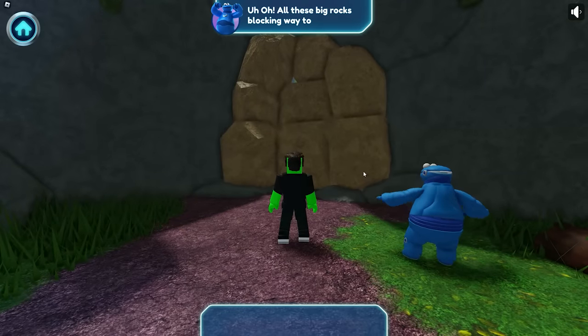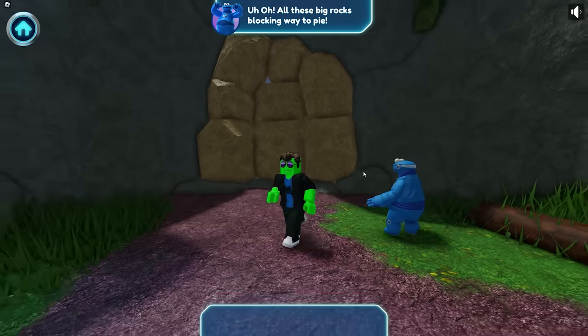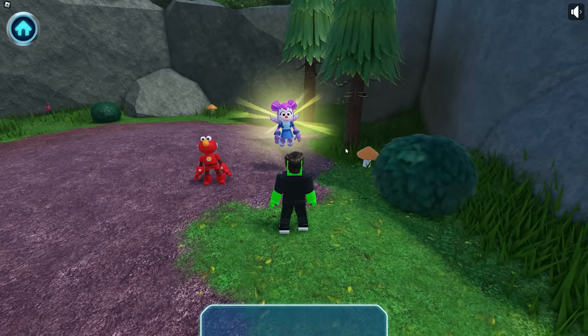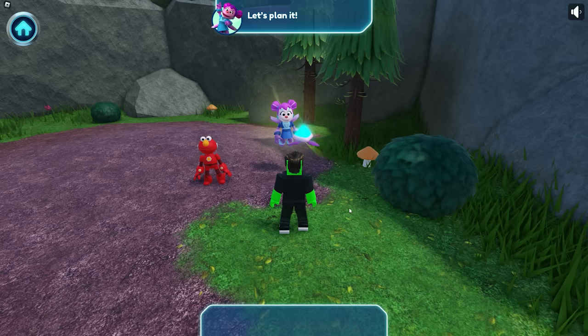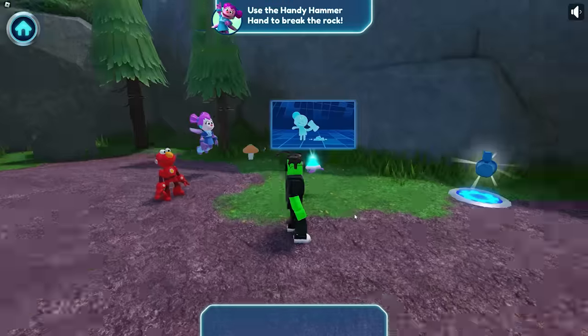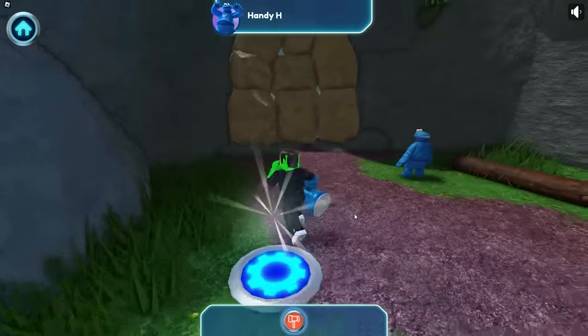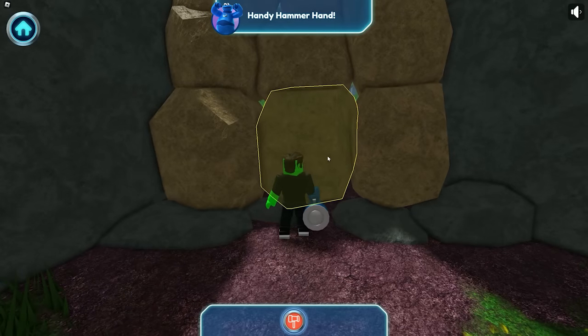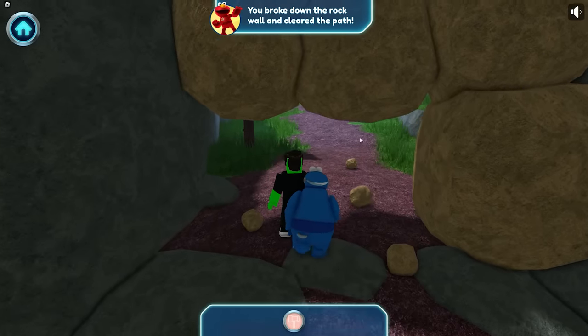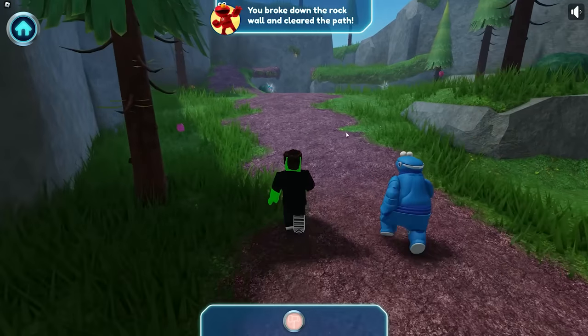All these big rocks are blocking the way up high! How can we move those? Let's plan it — use the Handy Hammer Hand to break the rock! Handy Hammer Hand! You did it — you broke down the rock wall and cleared the path!